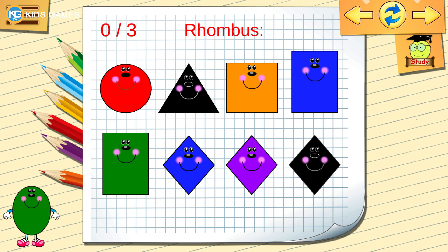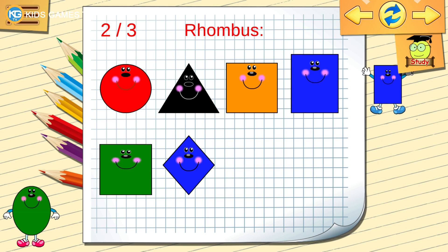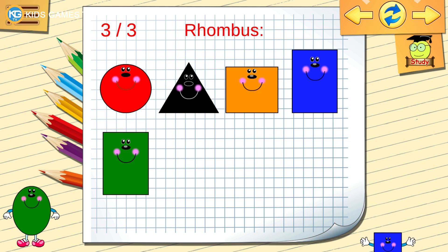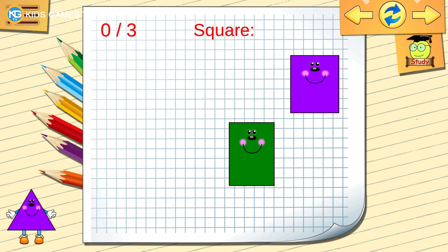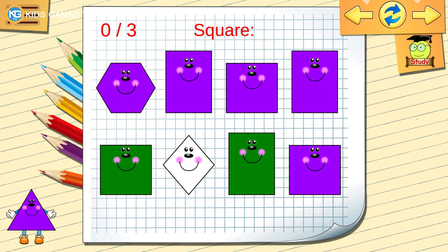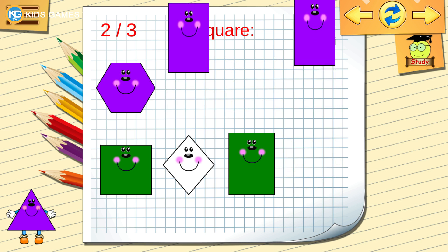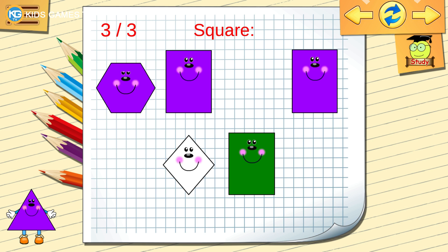Find the rhombus. Find another rhombus. Right, find another. Well done. Find the square. Find another square. Right, find another. Let's continue.